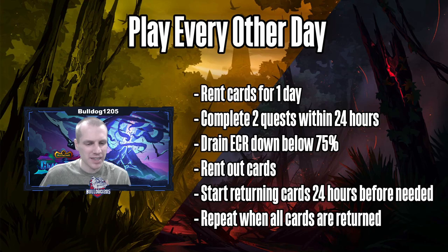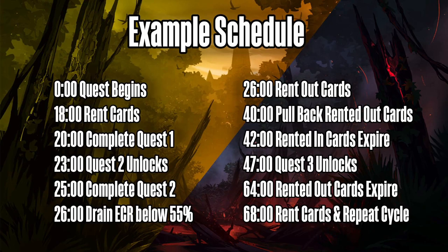I've got a schedule laid out hour by hour — you don't have to use these exact times, just fit them into your schedule. The timeline starts at hour zero when the first quest begins. At hour 18, rent in your cards. Complete the first quest at around hour 20 — before hour 23, or you start losing out. At hour 23, since we've completed the first quest, quest number two unlocks. We complete quest two at around hour 25, then keep playing and drain our ECR below 55.